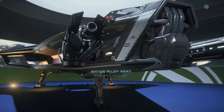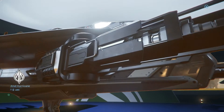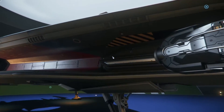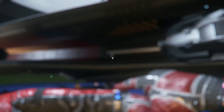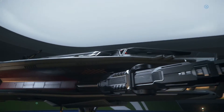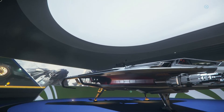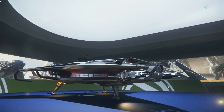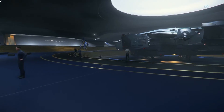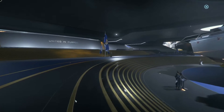Here is the Hurricane - the Anvil Hurricane - so this is a heavy fighter. It's a two-person ship: one pilot runs the guns up front, one gunner runs the turret. I believe the front guns that the pilot runs are the shotgun blast laser blasters.